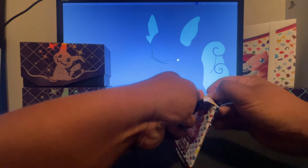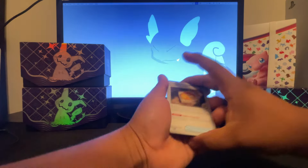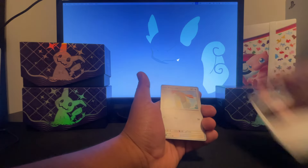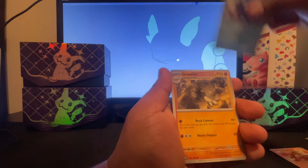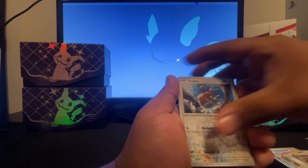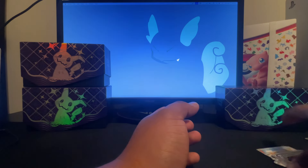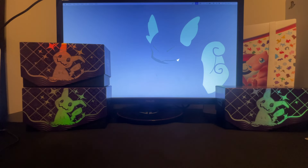I think I see something shiny. Here's the code card. Pack two gives us pidgeotto, magmar, shellder, graveler, clefairy glasses, monchan, dual, aerodactyl, and basic energy. The aerodactyl was the one I was looking at — nothing too special on that one either.